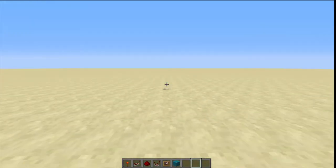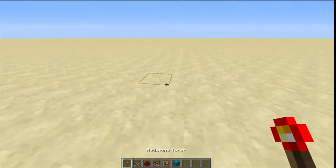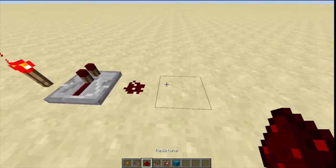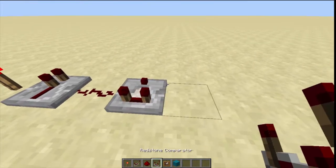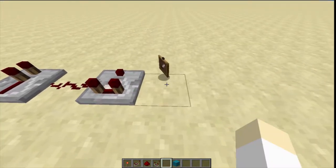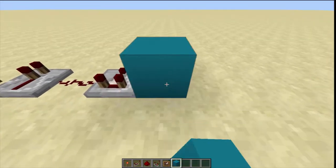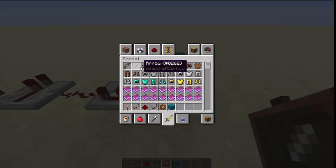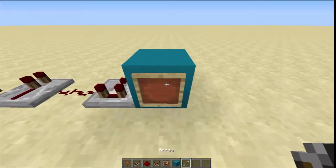So I got the blocks that we will need. We will need a redstone torch, redstone repeater, redstone dust, redstone comparator, a block of choice, an item frame, and any item to put in the item frame.